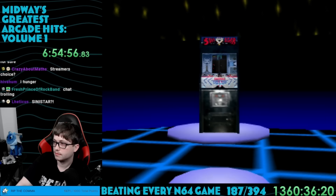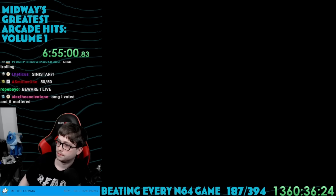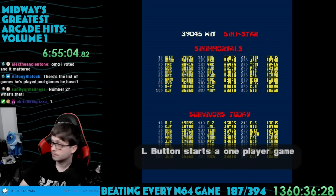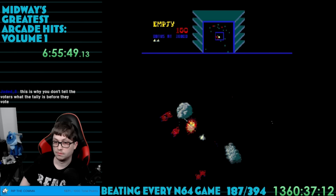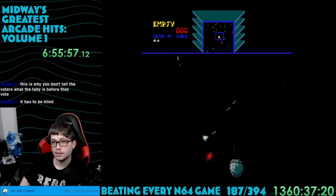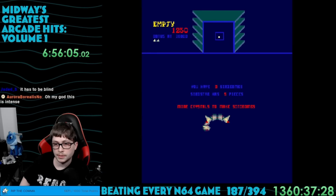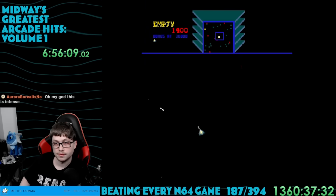Only two games left to go and we chose Sinistar — literally no clue what the heck that is. The score to beat was 39,045 by 'wit'. In this one you fly around in space while these red guys move way too fast. There's a radar at the top to help navigate the chaos, but it wasn't really clear what was going on. Enemies would bump into me but I just wouldn't die. It kept telling me I needed to mine nine crystals to make a Sinabomb.